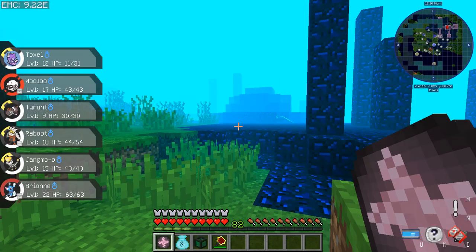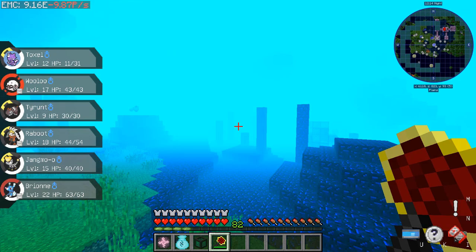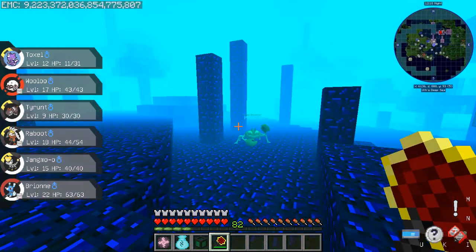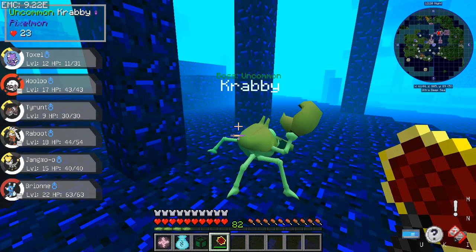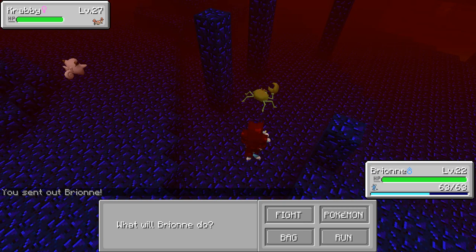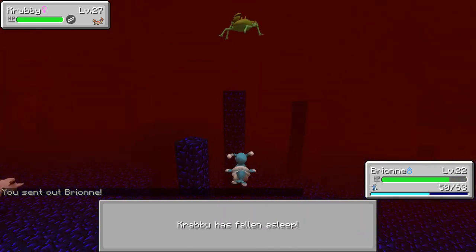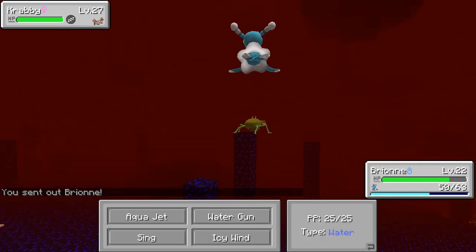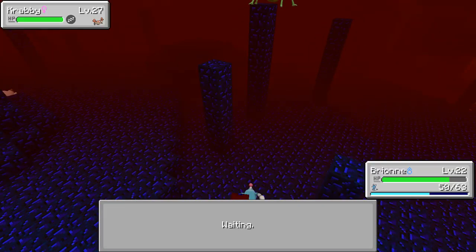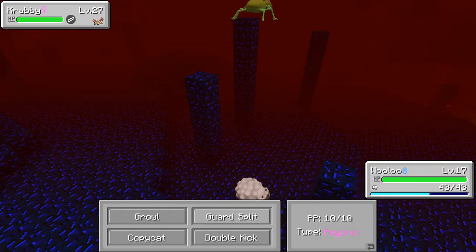Alright, so we're back in this one that I don't like, but as I can see on the map, there is an entity right over here somewhere. Oh, look at Krabby. We're gonna fight you, boy. I guess Brion is probably the better one for this. Fight. Sing. Ow. Switch Pokemon — Wulu. Now we're going to use Guard Split.